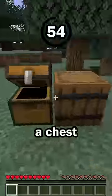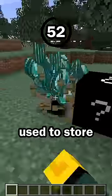Guess the block in 60 seconds. Hint number 1: this block can be used and a menu will open up. This is similar to how you can use a chest or barrel, but this block cannot be used to store items.